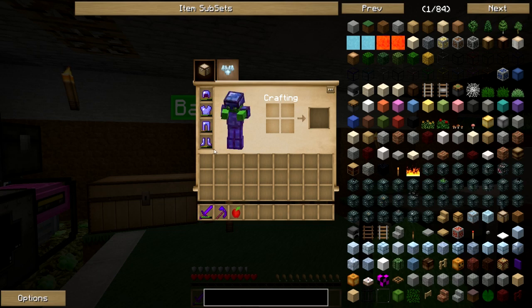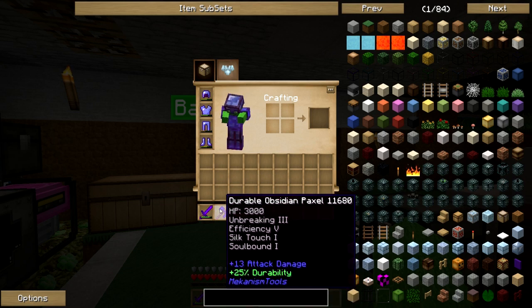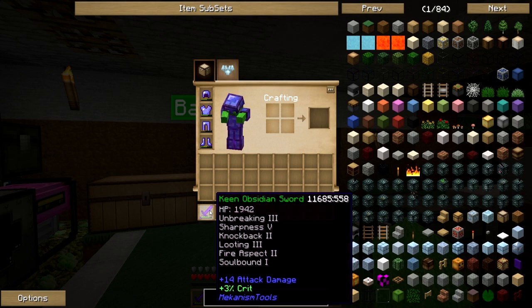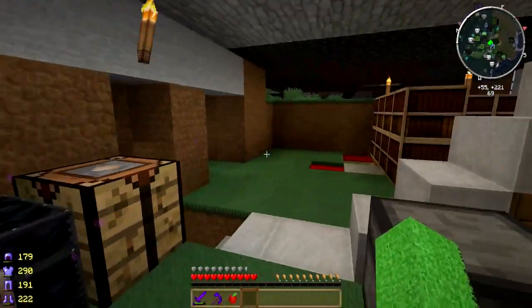Not super huge armor, but I'm using Osmium right now, which was good for a start, and I've got it enchanted to the gills. I just went adventuring and killed a whole bunch of stuff. I've got a Paxel that's made out of Obsidian with Unbreaking 3, Efficiency 5, Silk Touch, and Soulbound — it's really, really good. It's one of the end-all tools, that's all you'll ever need, except for some of the Tinkerers tools maybe. And I've got an Obsidian Sword, which could be more powerful with the Tinkerers Construct stuff, but I'm happy with it right now — it does everything that I need.